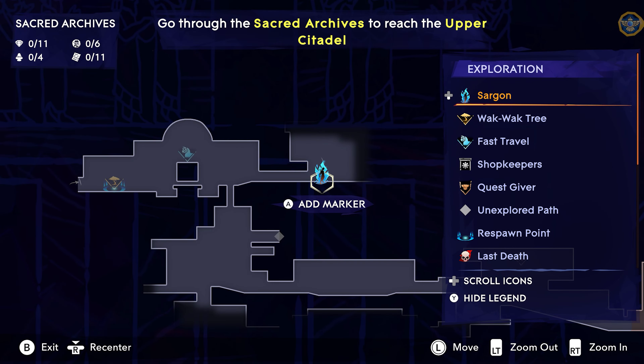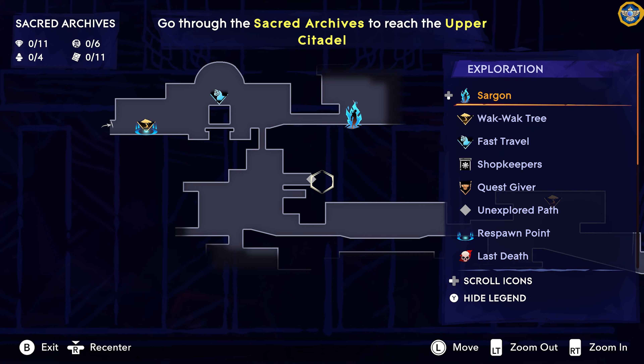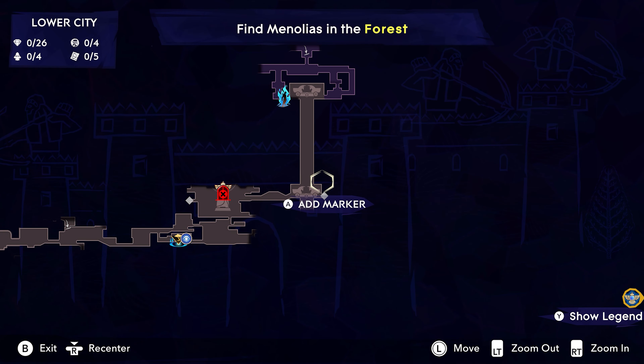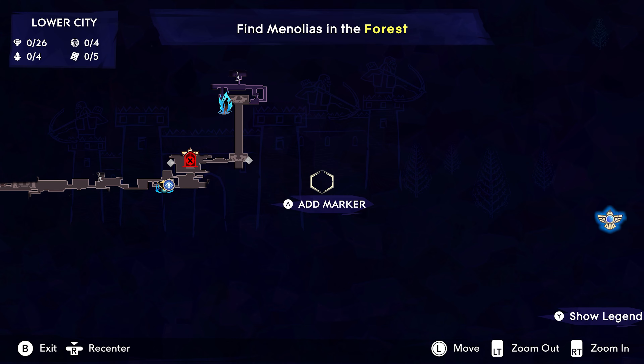There is the option on the map to have a mission marker saying go here, but the game doesn't give you a giant arrow saying follow this path. You need to constantly open your map, explore a bit, and decide if you're going in the right direction — and that's a pretty good system.